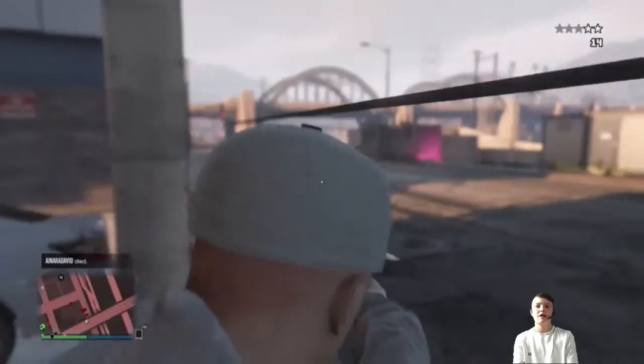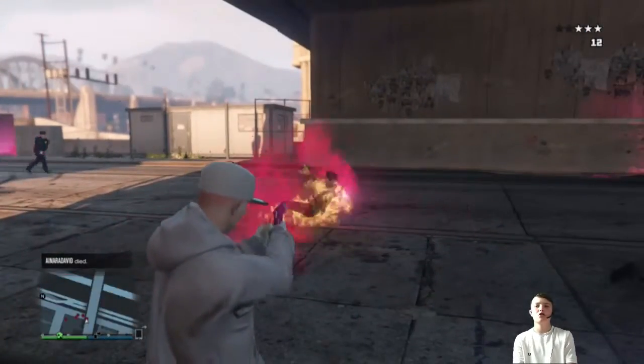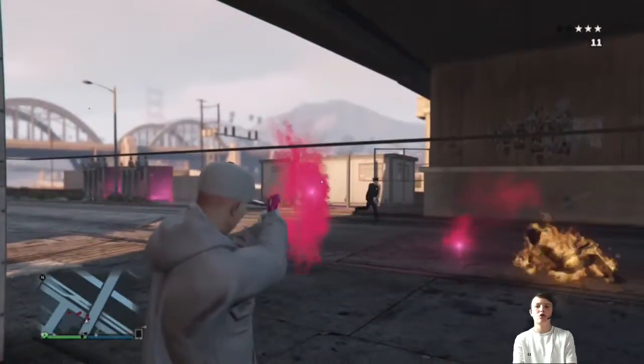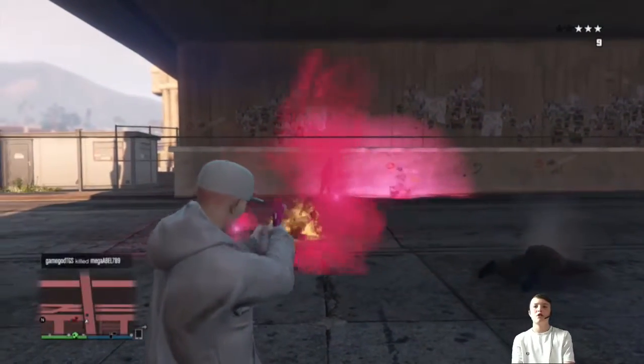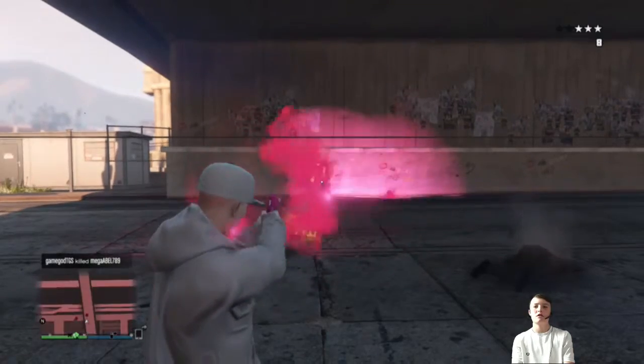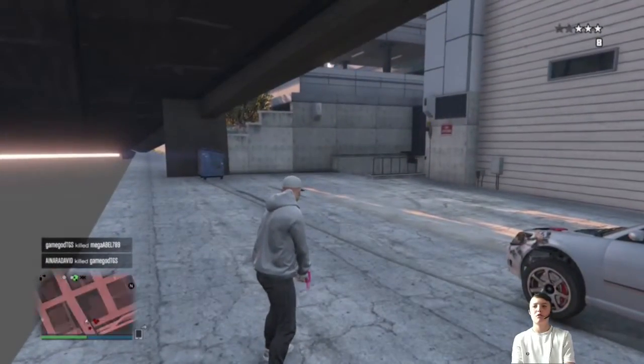You can just shoot people and they can't see you. It's a good glitch, you should try it. I'll show you on the map where it was. I think it's only online you can do this, not on story mode. Hope you like and subscribe, thank you.